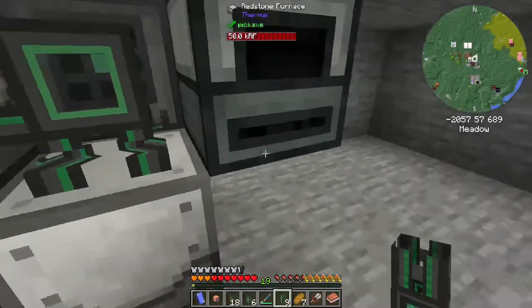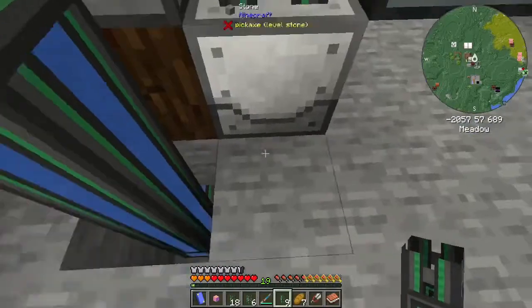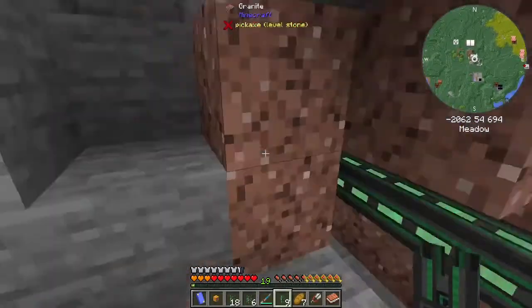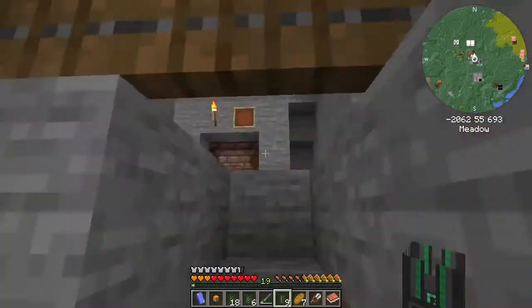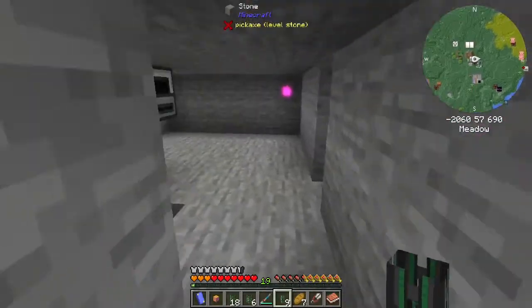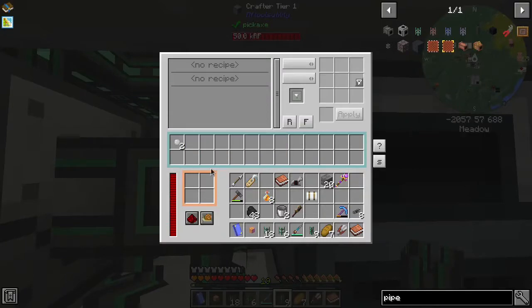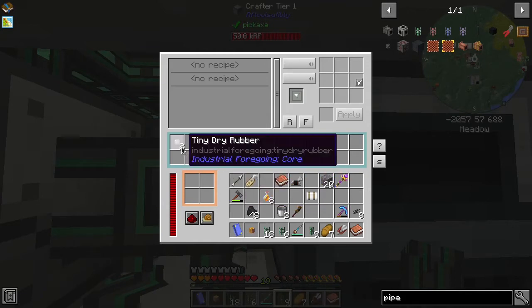Power applied. All I did was took it straight down, brought it over and then tied it in right here. So that goes all the way back over there. And then over here, you can see that inside of our RF Tools crafter, we actually are starting to get tiny rubber. So what we need to do now is we need to tell this crafter what to do with tiny dry rubber.